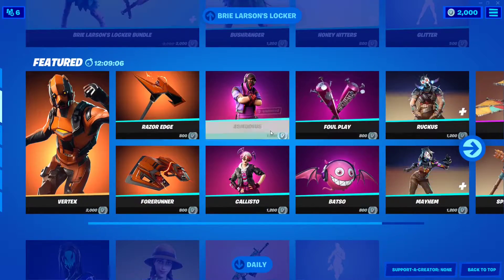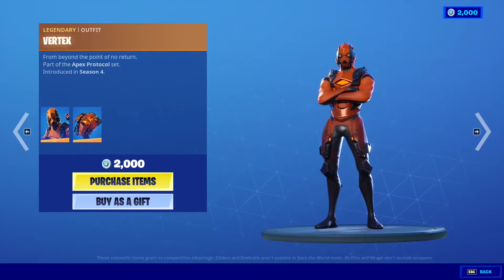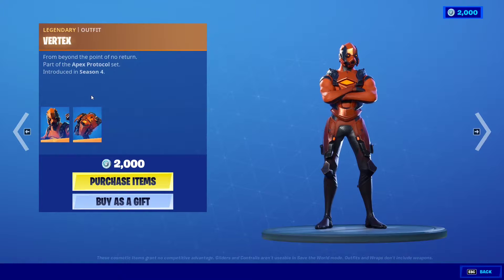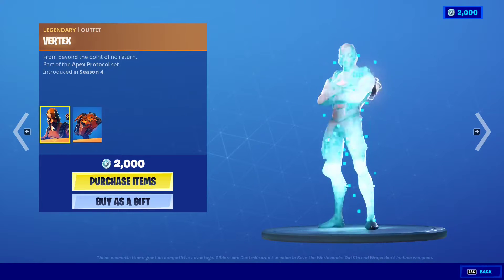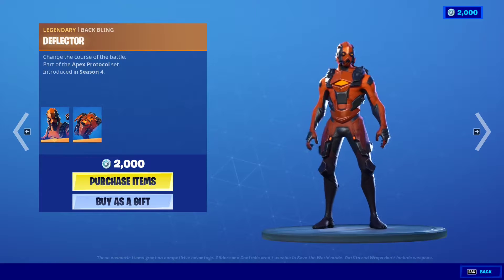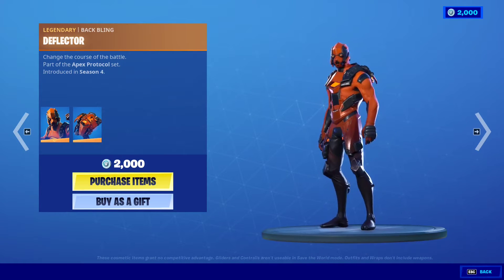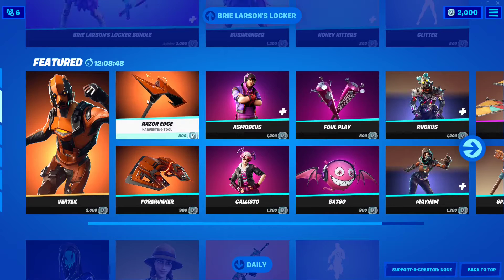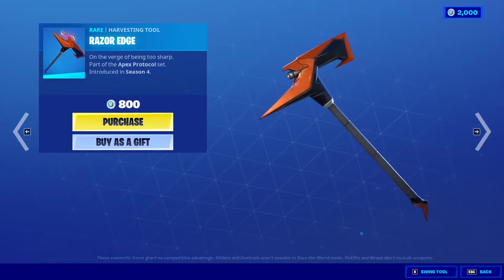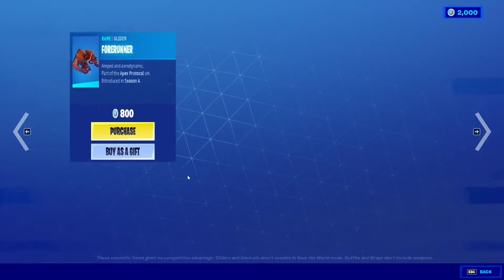Of course we have some new additions to the shop. We have Vertex, a very futuristic-looking skin — it's a legendary, yeah, as it should be. It's very well made, it's a very cool skin and it's legendary. I like it a lot. And we have the Razor Edge — very nice, I like the effects.